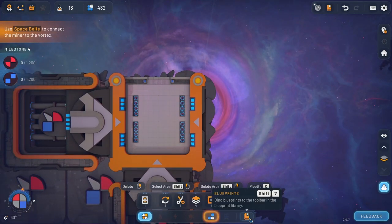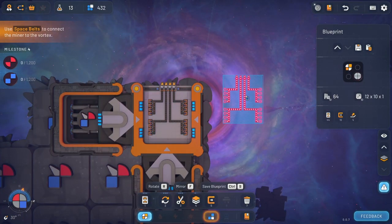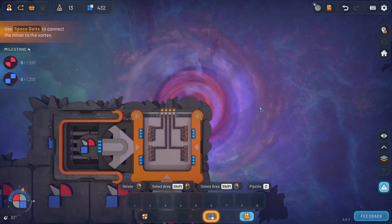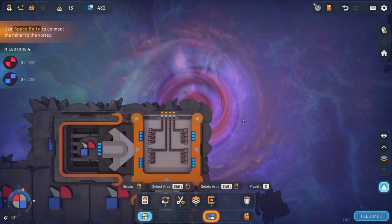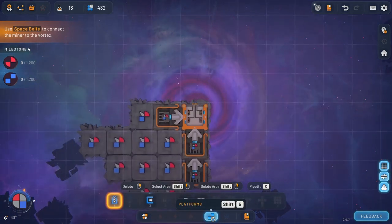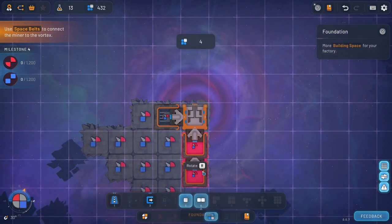Oh so I would have to sit there and drag one of those to there. Okay okay, see I'm learning. All right, so now we got these shapes here. Now we need to get these shapes and these shapes out there. So if we go back to this thing here, we can build a foundation or you can build a double foundation.